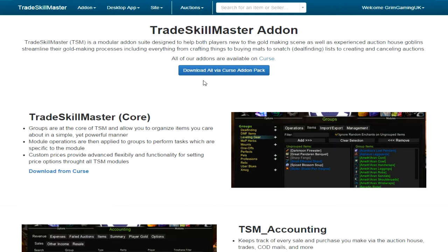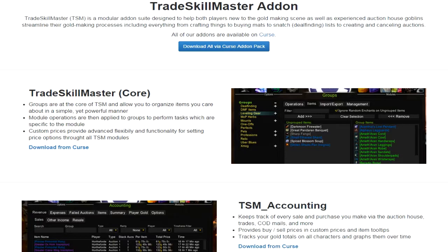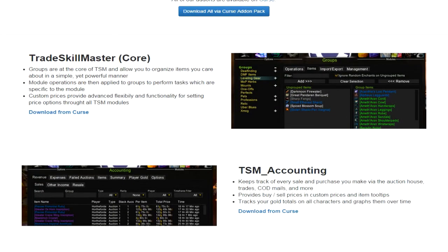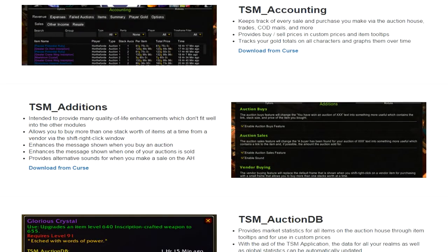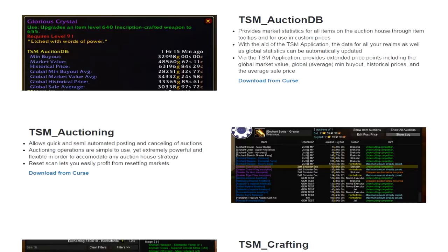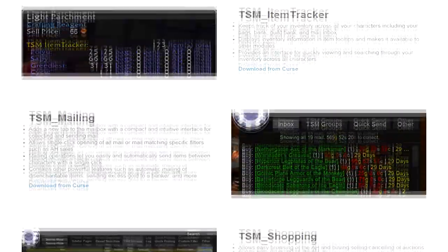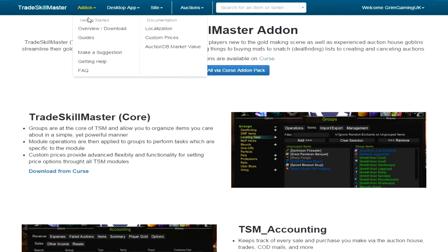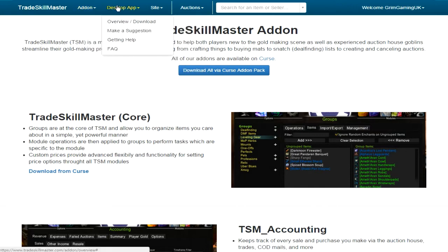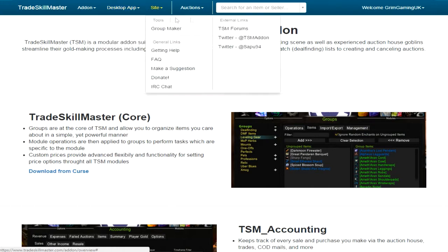You don't need to worry about the rest of this side of it, but I would strongly suggest that you do. As you can see there is an awful lot to it - you have the TSM Core, which is what I'm slowly getting into; you have Accounting which will track everything you've sold, how much you've made, refunds, everything; you have Additions; you have the AuctionDB which is the bit we're looking at right now; and you have Auctioning. There's so much, just down and down and down.